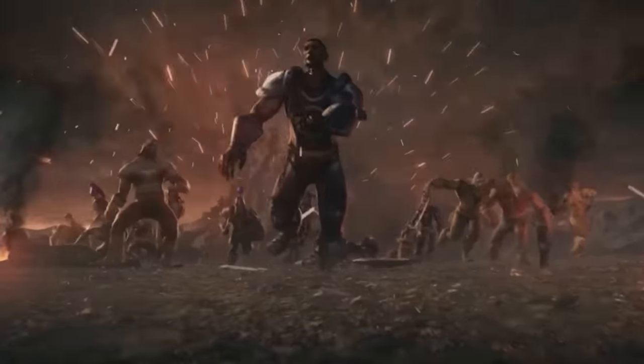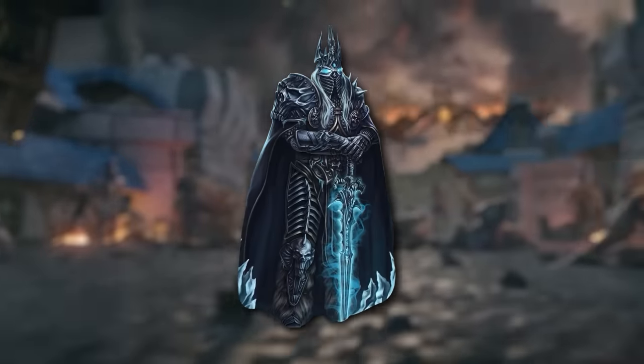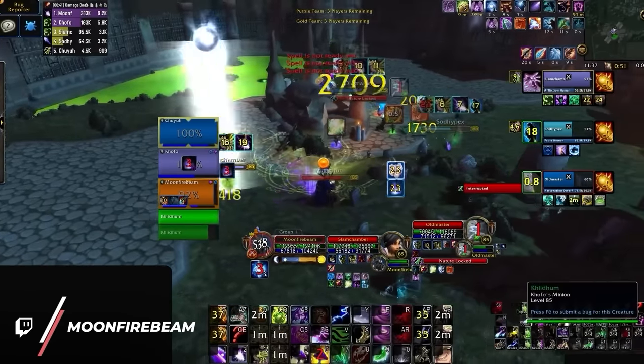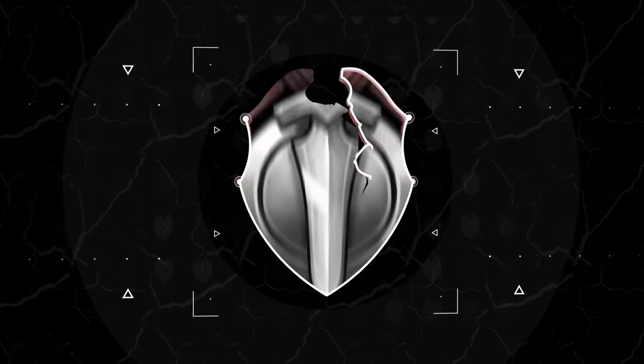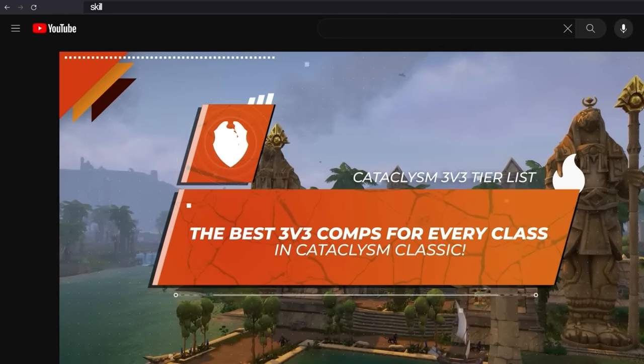What you are about to learn is that there are a lot of high tier comps in Cataclysm. This isn't Wrath of the Lich King anymore where 3 specs reign supreme. In Cata, almost everyone has at least one comp that is A tier or better. Today we're going through each class one by one to tell you what comps are the best in season 9.